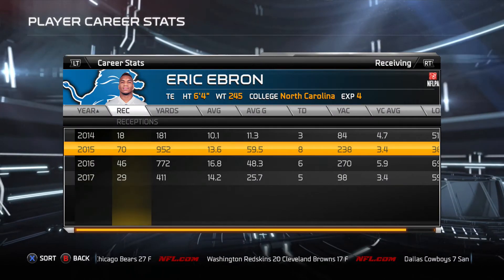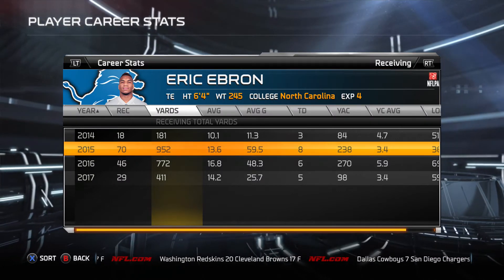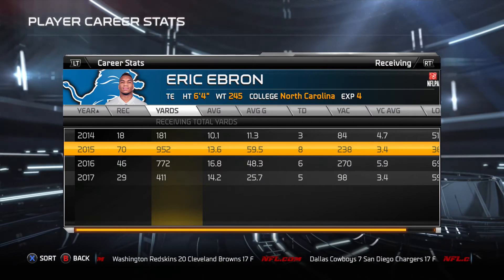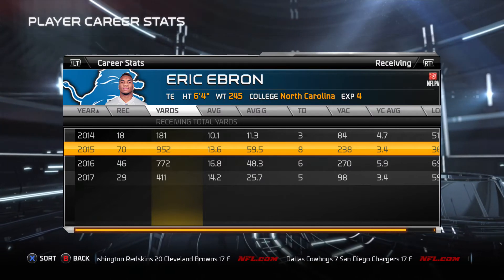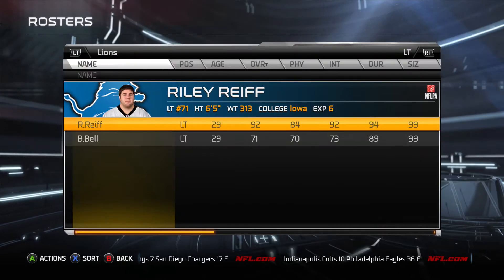Eric Ebron had his best year in 2015, that down year for Keyshawn Martin — 952 yards and eight touchdowns. He went down the following two years, but I'm not going to say he regressed. It's just we had so many weapons that it was hard to get the ball to everyone. He's still a very solid tight end.